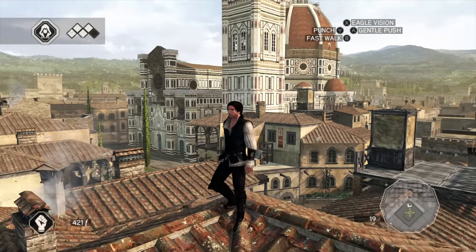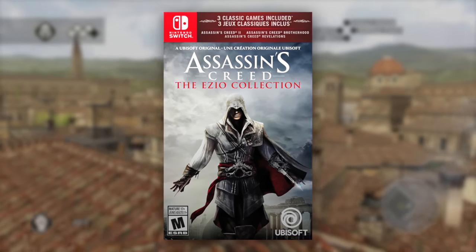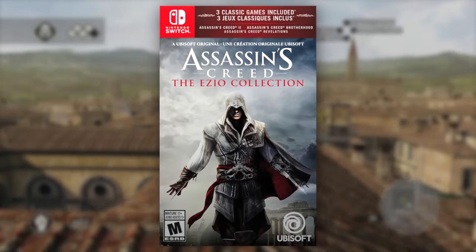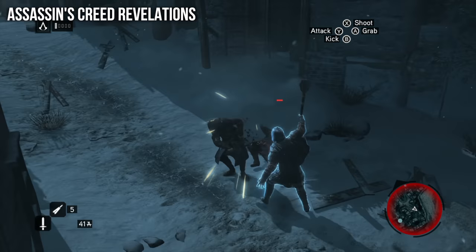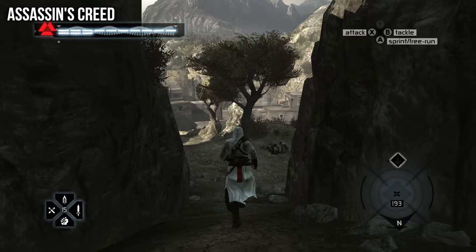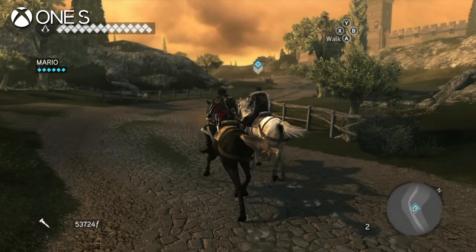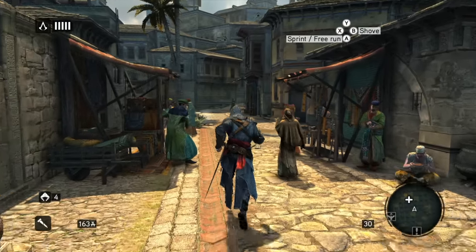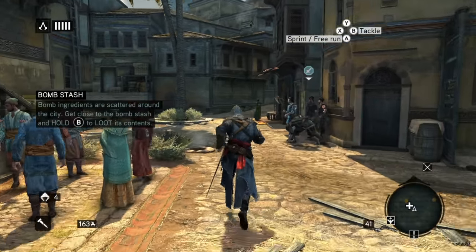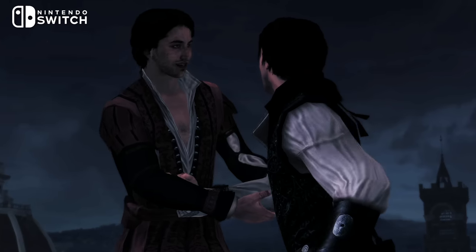So it feels appropriate that Assassin's Creed: The Ezio Collection has finally arrived on Nintendo's hybrid console. It's a bundle containing Assassin's Creed 2, Brotherhood, and Revelations — essentially the first proper Assassin's Creed games after the rather limited first installment. The Ezio Collection originally shipped on PS4 and Xbox One in 2016, offering higher resolutions and improved visuals relative to the seventh-gen console versions. How has this collection been translated to the Switch?